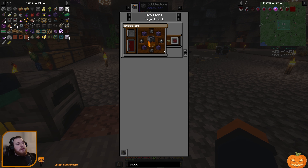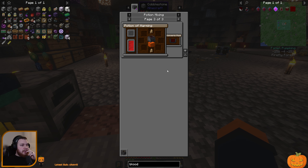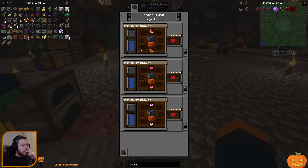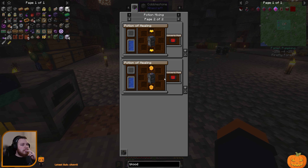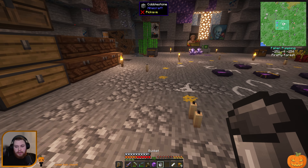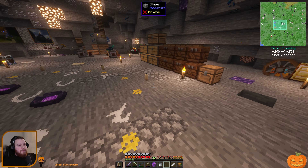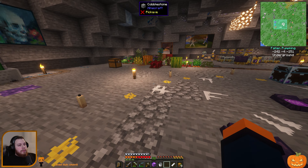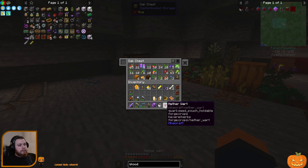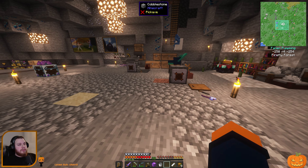To get a bottle of blood there's a couple methods, but you have to put a blood sigil in a cauldron and jump inside of it. But we would need to make the blood sigil first, which is a potion of harming, which we can do with mandrake and poison, which we can go from healing. Okay, we need to do a bit of a chain here.